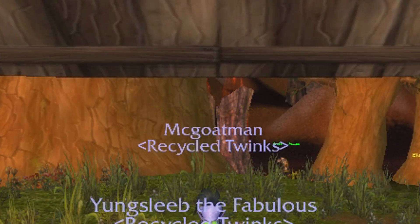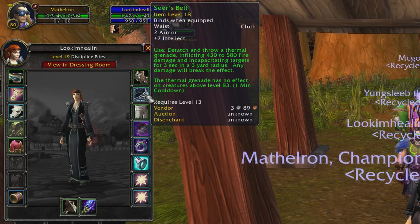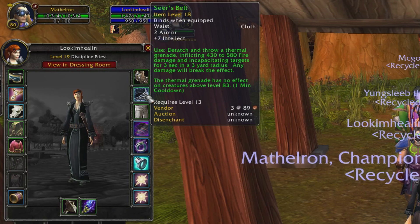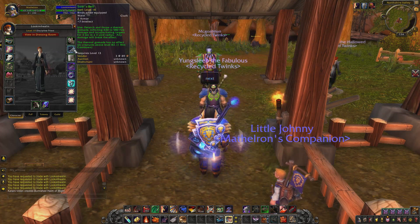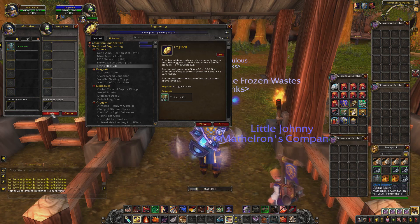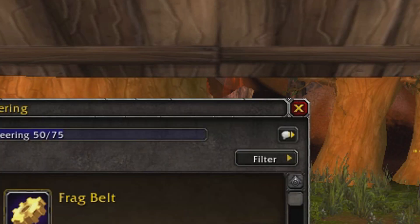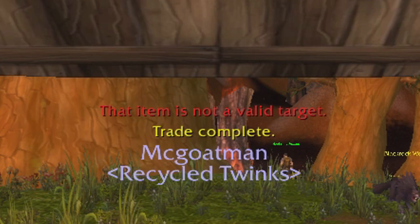Then right before the frag belt application completes, hit trade as well to complete the trade. When you see that, it means you've succeeded. Now it's not always that easy — it just takes some practice. If you mess up, you'll see text on the screen saying 'you can't trade a soulbound item' and 'that item is not a valid target.'